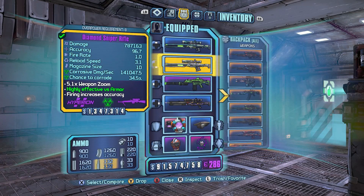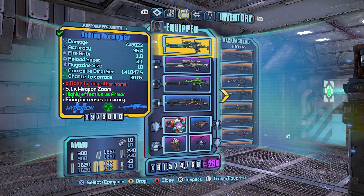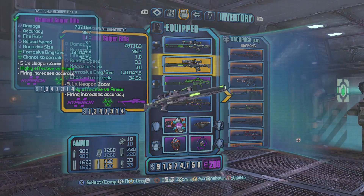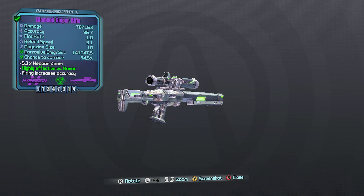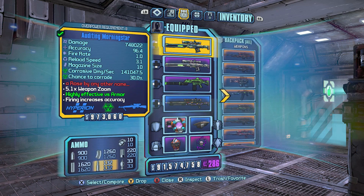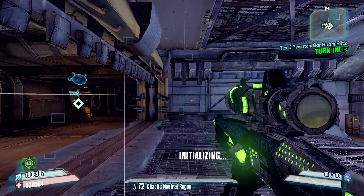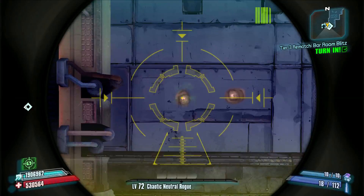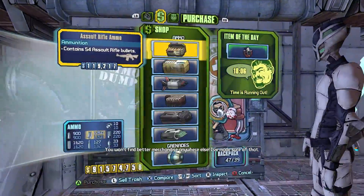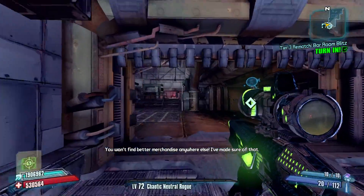However, I'd prefer just to use the regular Diamond Sniper Rifle because that higher base damage pretty much makes up for the Morningstar's special effect. In addition, you can get that one with the Diamond Skin which also adds a little bit of critical damage, which further negates this one's special effect. The supplemental special effect on the Morningstar is that, kind of like the Bane and some other weapons, it talks to you when you reload, kill an enemy, or shoot an enemy in a critical spot.